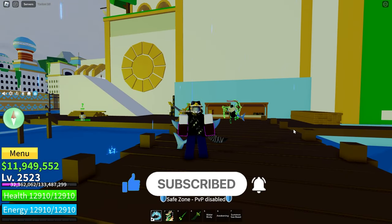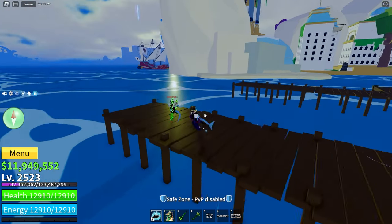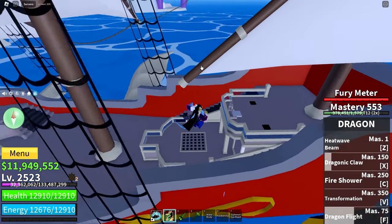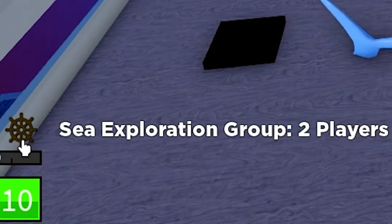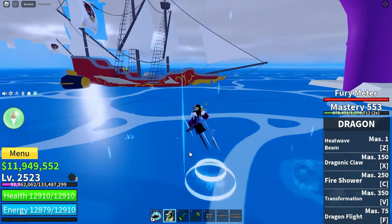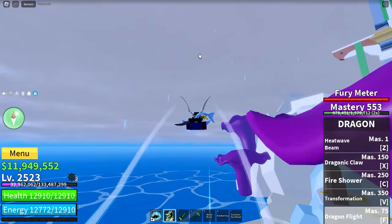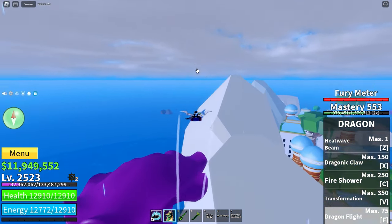So to spawn the Leviathan, first of all you need a crew of at least five people. If we go onto the boat over here — because there's two of us — you'll see down near your level there is the sea exploration group showing two players. You'll need at least five players at one time to go out into the deep dark ocean behind Tiki Island, all the way to the level six danger zone.